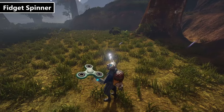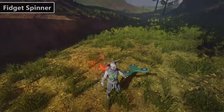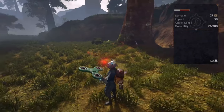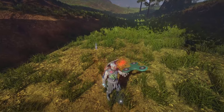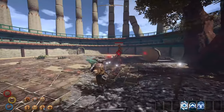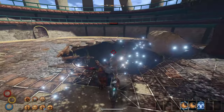Yes, they for some reason created a fidget spinner that functions as a chakram. It's really nothing special in terms of damage or impact but it does look really goofy. Chakrams spin while not being used, simulating a real fidget spinner, and the model really does hold up well. You can use the chakram skills with it just like normal and everything about it works like if it were in the game.